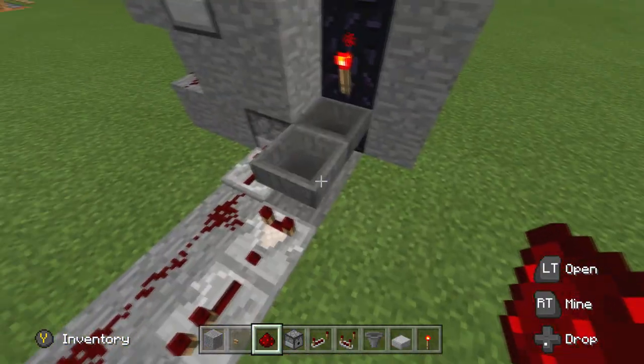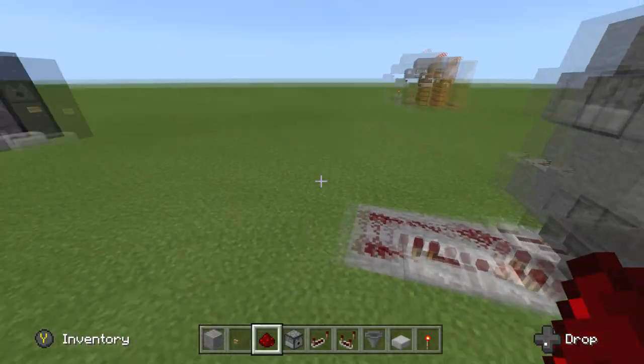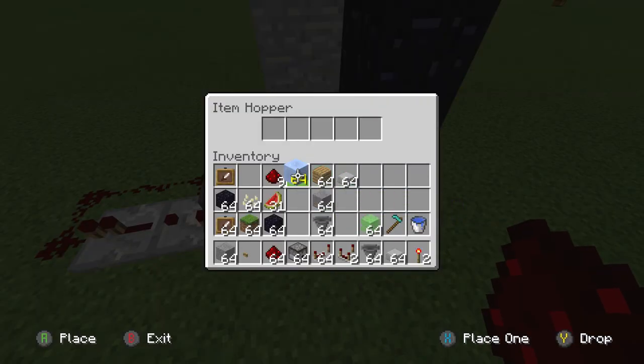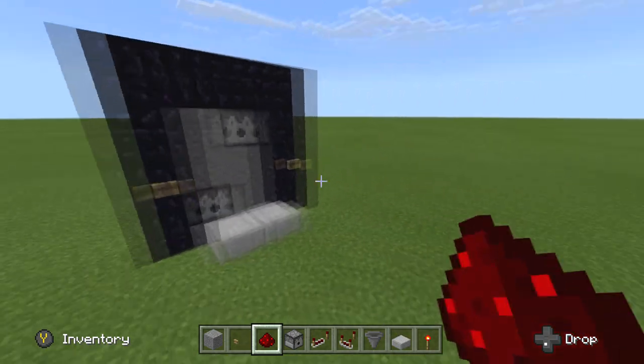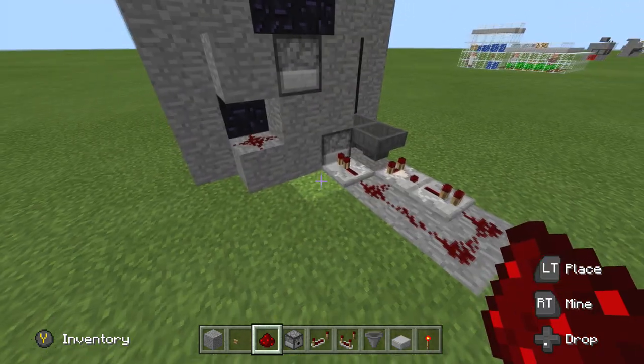No time whatsoever. In this one here guys, all you got to do is put one item because that item is going to lock and trigger the mechanism. So let's go over here — what item do we want to put? Let's put one packed ice, and there we go. As you can see, we are 100% completely done.